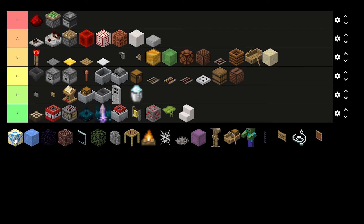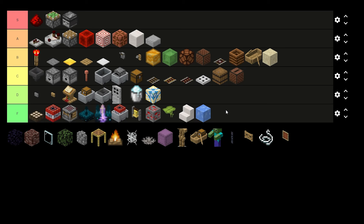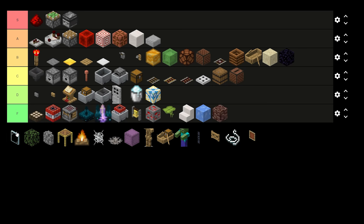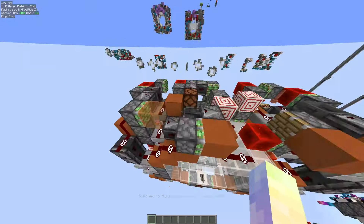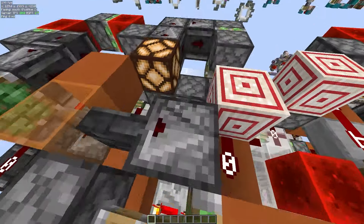Glazed terracotta: mid, used with slime and honey but looks kind of cringe, so D tier. Packed ice or blue ice: D tier, I'd use it in survival for boat bridge deals but I don't know what it's used for in redstone. Obsidian: great immovable. Ancient debris: it's immovable — D tier or F tier, I never use it. Glass panes: C tier — used when you have a block pushed against the pane and it's detected by an observer.